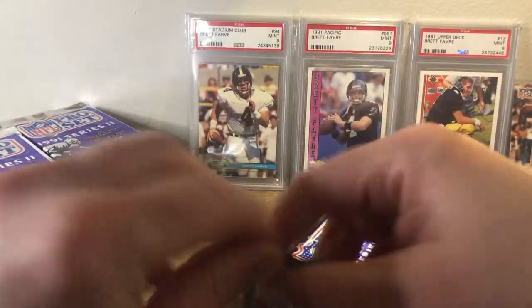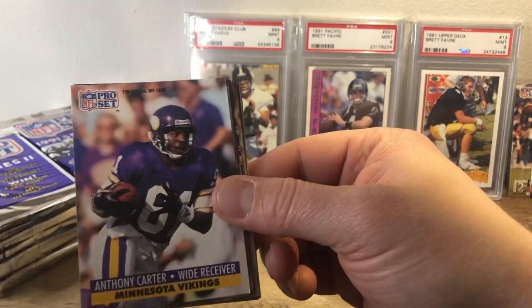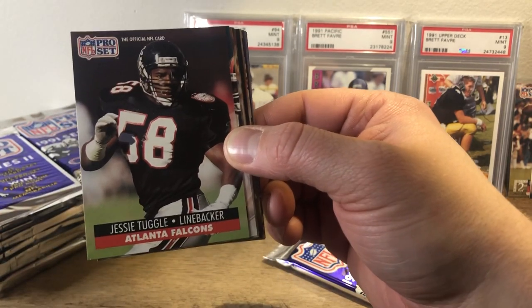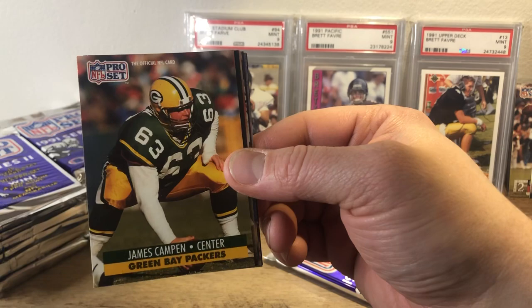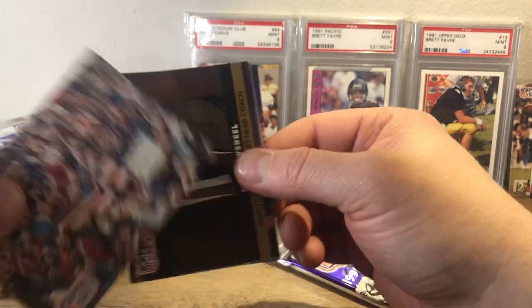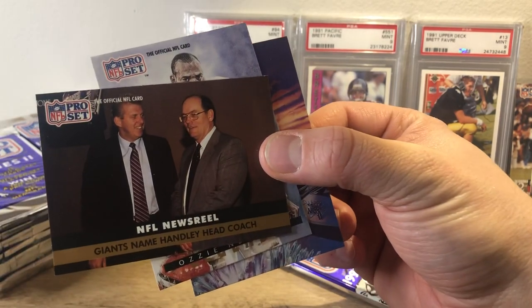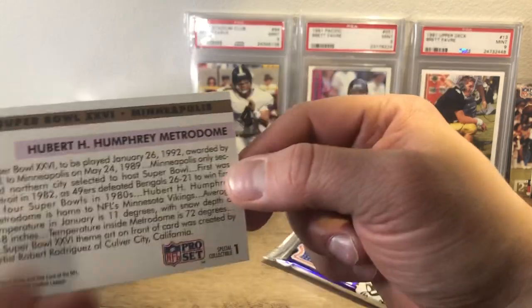We have Duval Love, Anthony Carter, Eric Martin, Wendell Davis, Ray Childress, Jesse Tuggle, Emmett Smith, Mel Gray, Jesse Campin, Larry Kennan, Rob Morris. That's a cool looking picture — Buffalo wins Super Bowl. That's cool. Another newsreel — Giants name Handley head coach. Ozzie Newsom Legends card. And there's the Lombardi. That is nice. Very cool.